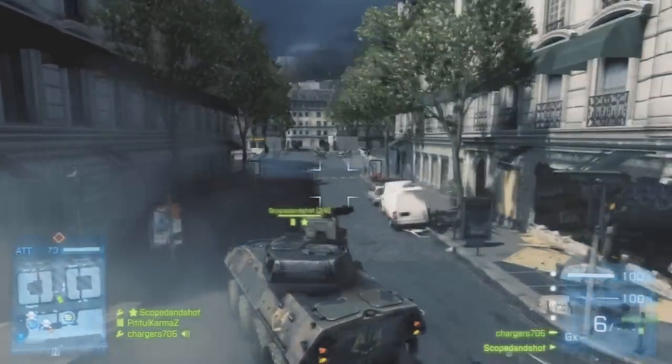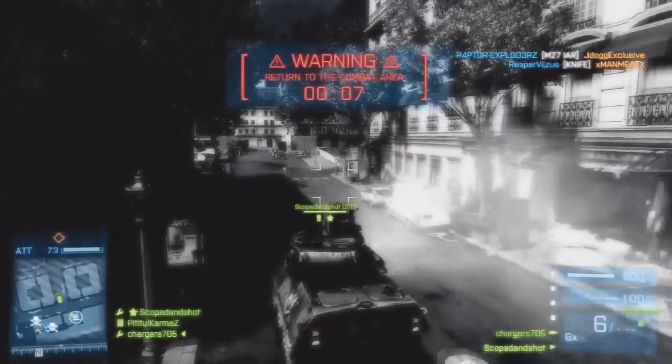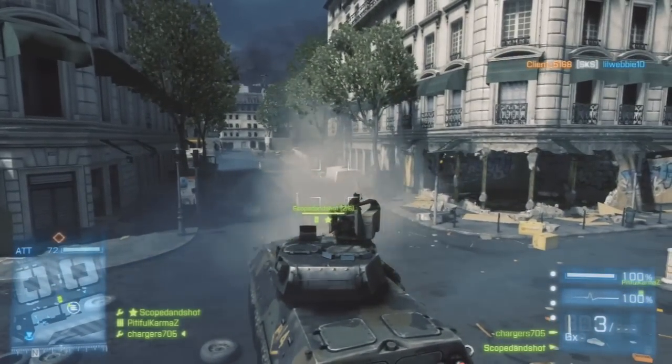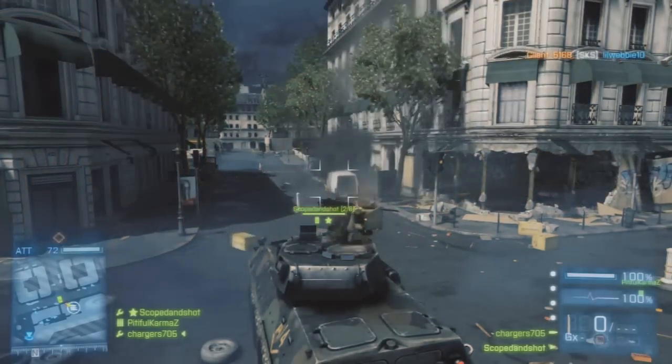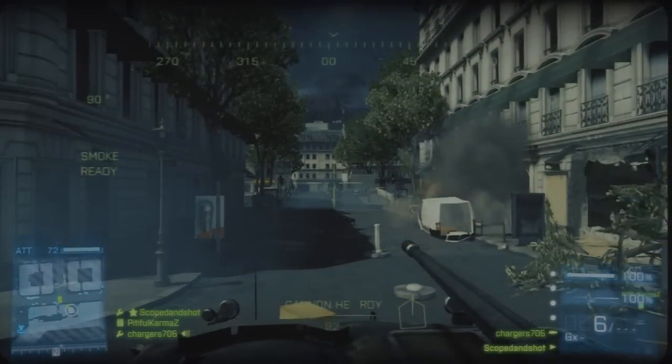This is usually standard for us in this vehicle — just me and my friend — and we sit here and go to work on these guys. They have no idea what hit them. This is really fun to play on Rush, and you'll see later how you can use this on the final objective — you can drive right in there and pretty much destroy them. Anyway, that's the end of the first part. I'll be uploading part two very soon. Thank you guys for watching — like, comment, subscribe, and I'll see you guys soon on Battlefield 3. See you guys later.